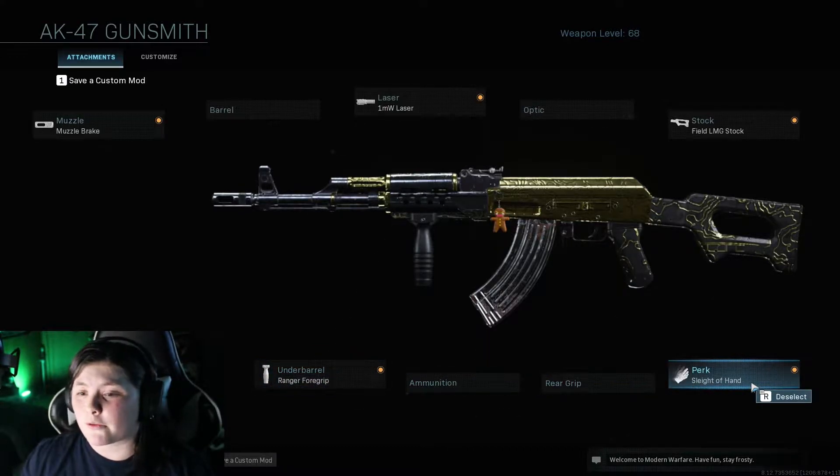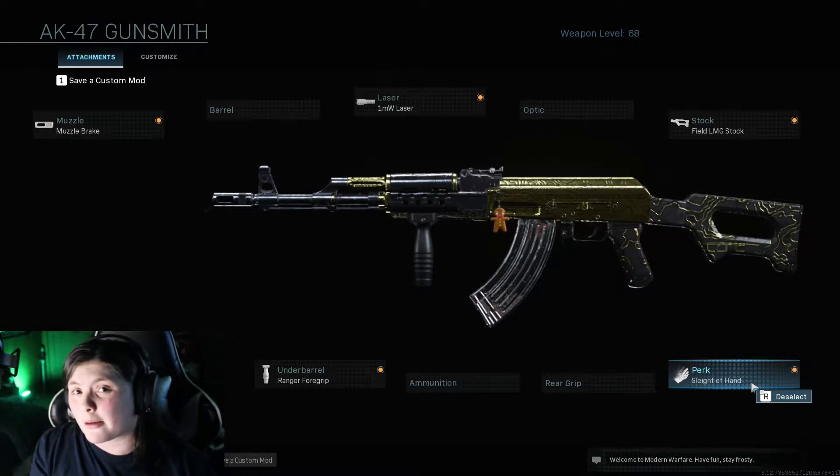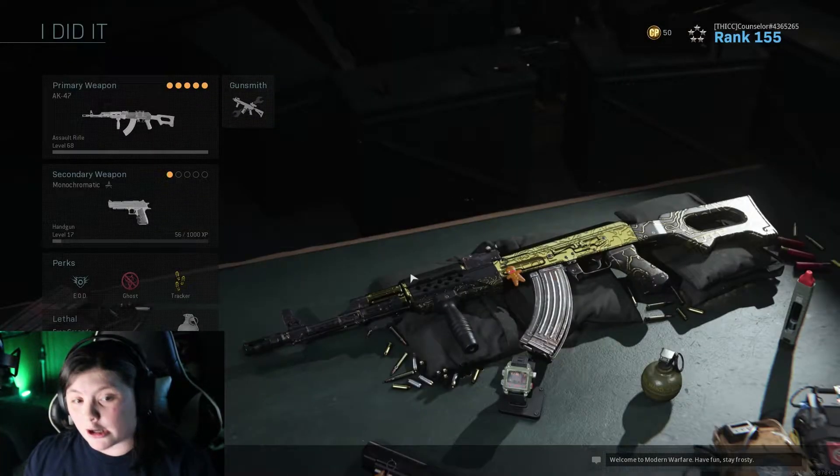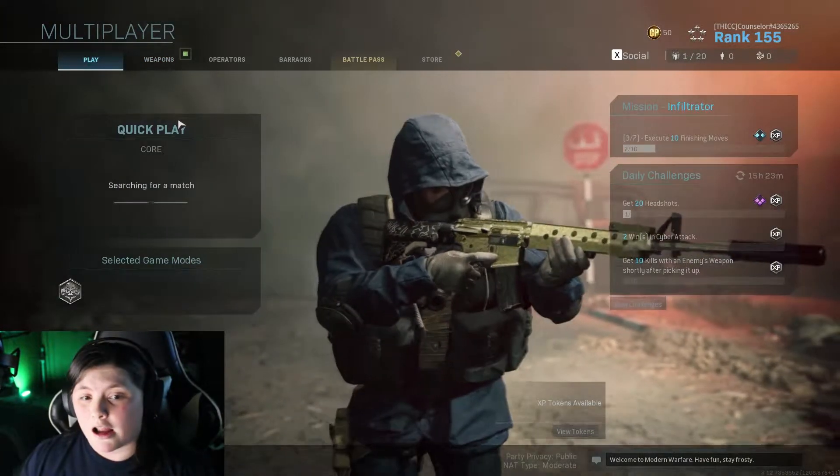I have most things on this for the recoil because the recoil on this gun is god-awful. The ADS — the aim-down-sight speed on this gun with this setup is not that good, so I can make another class setup if you want a close-quarters shipment-style setup. Drop that down below if you want because I can make that happen. This is not built for that, so we're not going into Shipment — we're going into a different one.